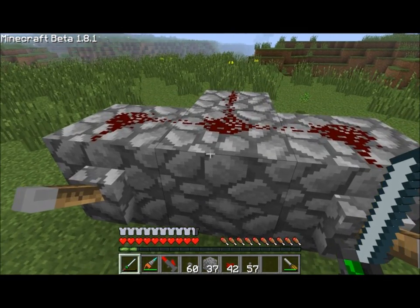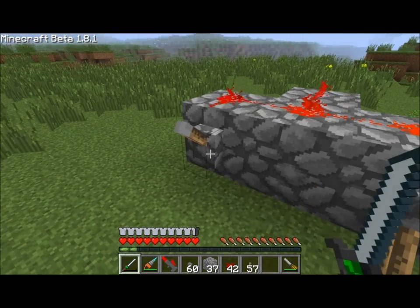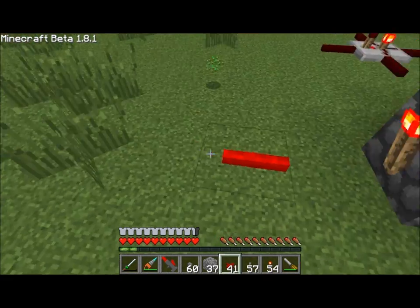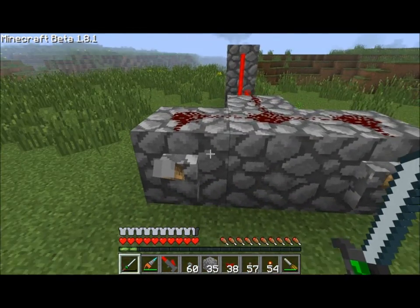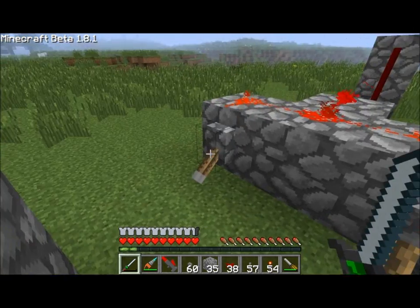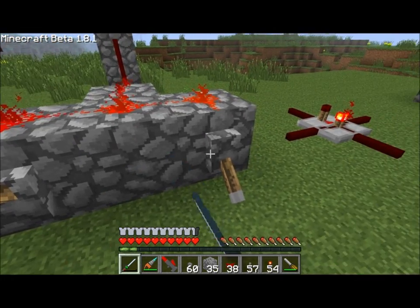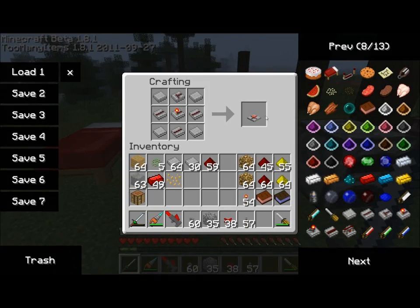Let's circle back to our OR gate. Remember, the output is on when any one of the inputs is on, or both. Let's change this into a NOR gate — it's actually really simple. Take a redstone torch and put it right here, and you've now got a NOR gate. So now what happens is the output is only on when both inputs are off. Turn any one of these guys on — or both — and the output turns off. In other words, both inputs have to be off for the output to be on. That's a NOR gate — the opposite of an OR gate. That's why it's called NOR: it stands for NOT OR. And there's your recipe.